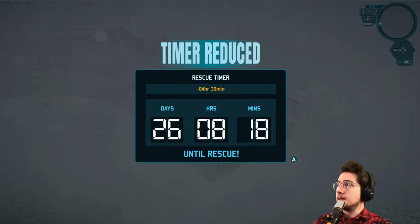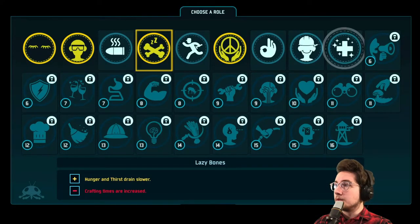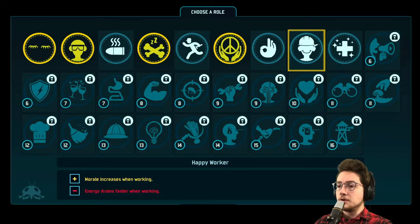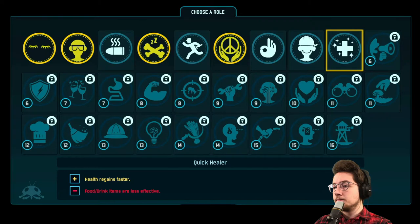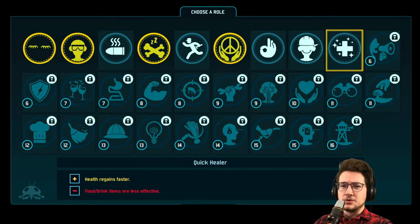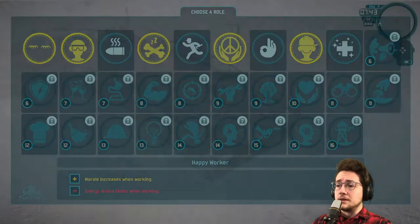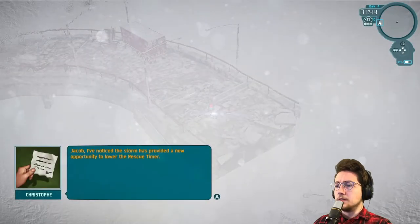We're down to 26 days, 8 hours, 18 minutes. We got two more roles available to choose from. One is morale increases when working, but energy drains faster when working. The other is health regains faster, but food and drink items are less effective. I've not had anybody lose health yet really, and I don't want food and drink items to be less effective. I don't really like this one either but it is what it is.